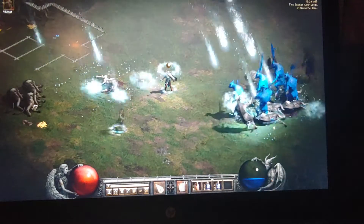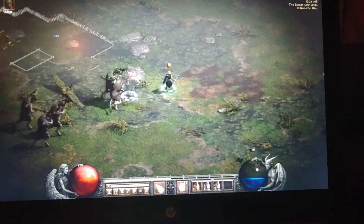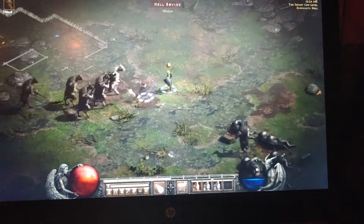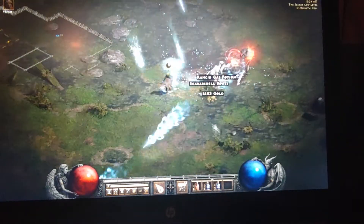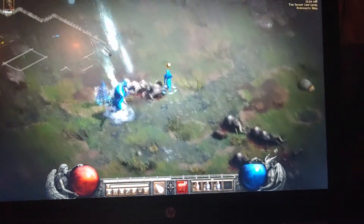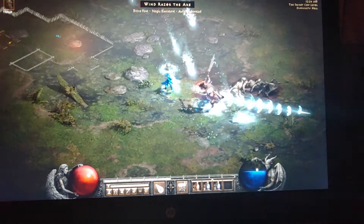I'm always checking my merc to make sure he's got that little golden ring around him. He's got a blue one and a gold one — that gold one is his fade proc. He looks kind of half invisible. Fade is an assassin skill; it increases your all resistances, and on top of that it increases your physical resistance.